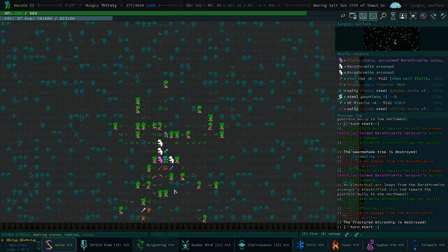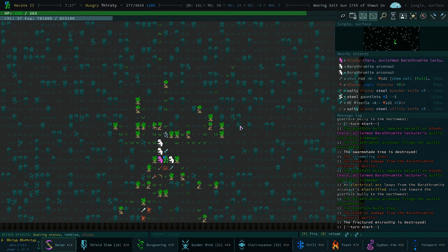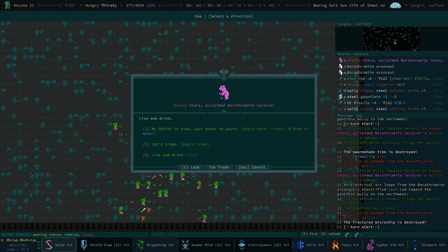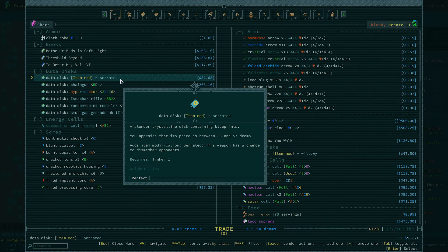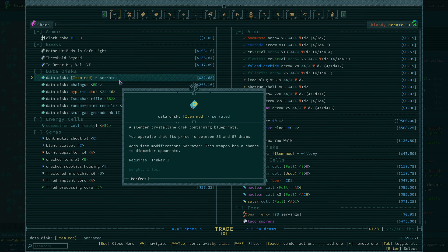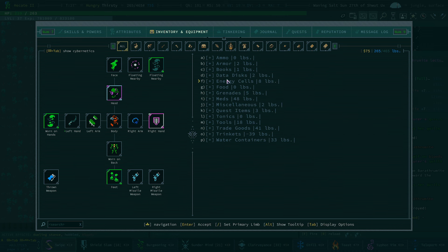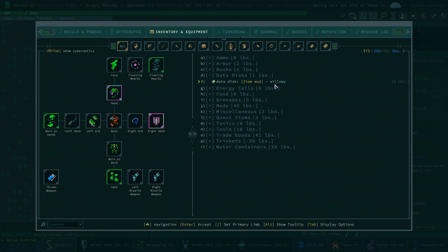I haven't found one yet. However, literally the first map I come to I see this legendary Brathramite lecturer here. Not really interested in drinking with them or sharing my water — I want to stay on Chava's good side. The reason I started recording is because this is exactly what we're looking for: Serrated. This is going to allow us to collect body parts which we can use for our golem, which is kind of what we're going to be focusing on today.